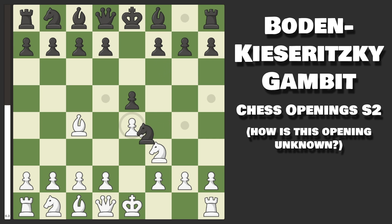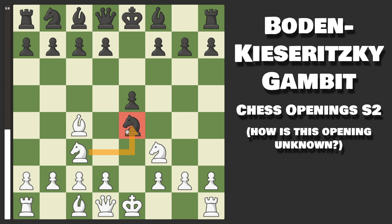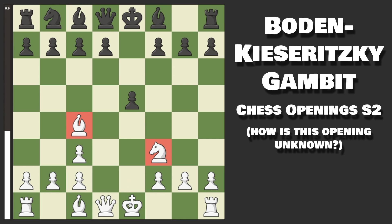They capture on e4, and now we play Knight to c3. What we are doing is attacking the Knight, and if they want to keep their one-pawn advantage, they are going to trade Knights. Now we capture back with the d-pawn, we open up our Bishop, and even though we are down a pawn, we are immediately attacking and already have two pieces out, ready to castle on the next move.